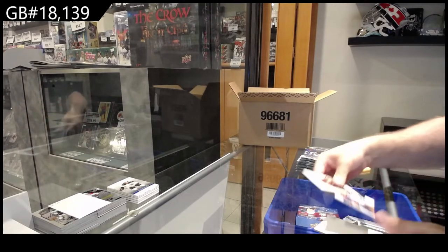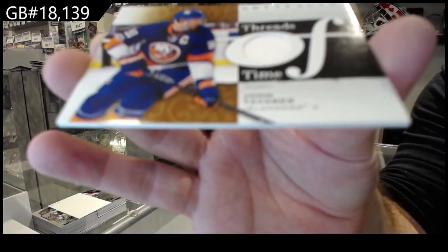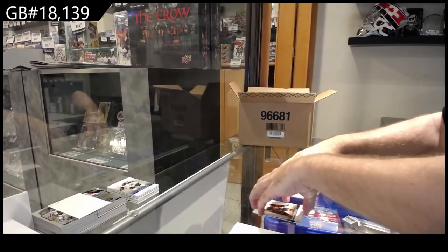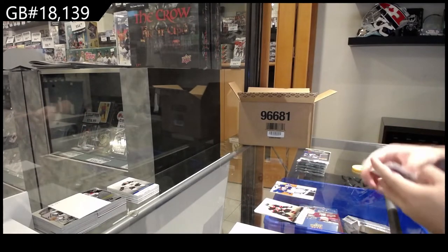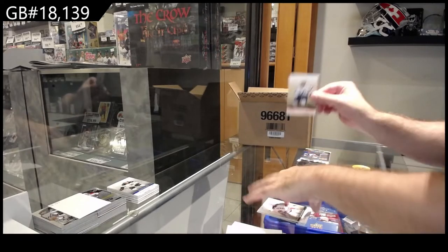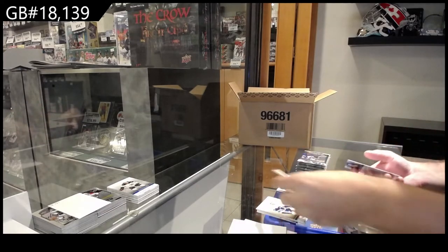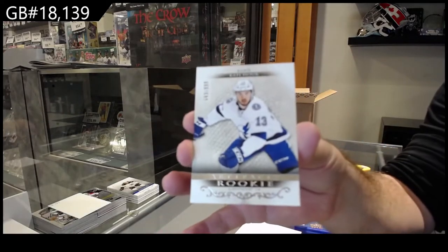We've got a Threads of Time — John Tavares, Islanders. We've got number /75 Brayden Point, Tampa Bay Lightning. Rookie /9.99 for the Tampa Bay Lightning of Kucherov.